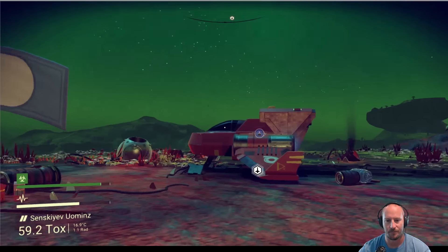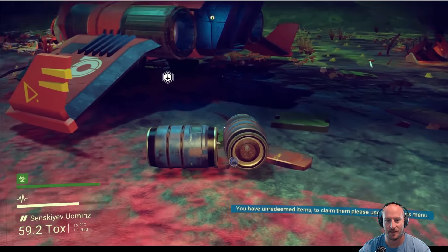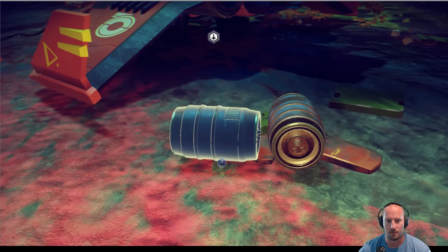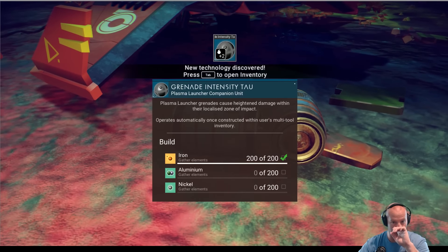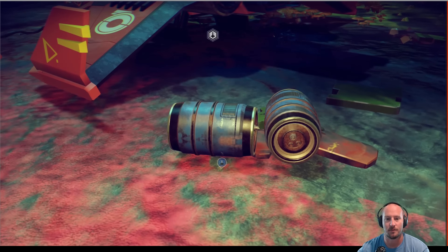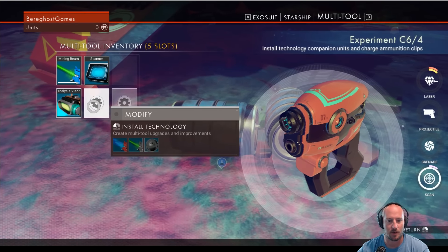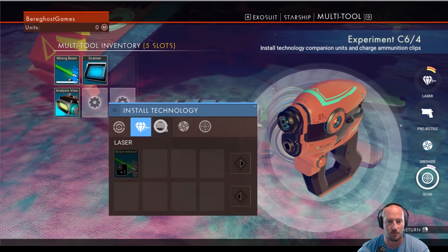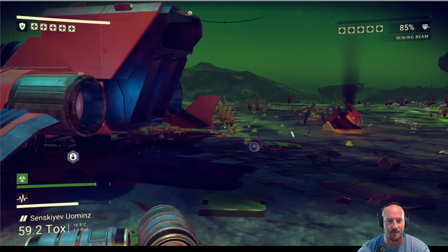Wow. Do we really have to walk six minutes to get there? A grenade intensity, plasma launcher companion unit. Install technology. There's kind of a lot of stuff to this game, isn't there?